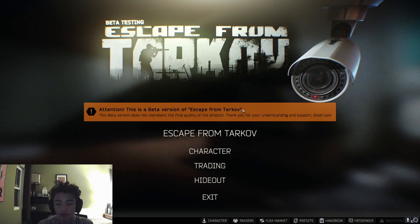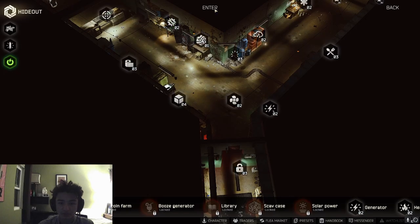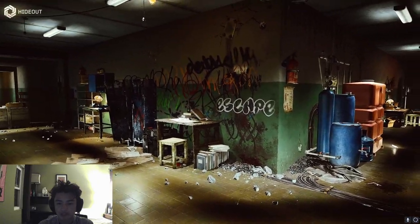Hey guys, this is a video on how to fix a hideout glitch that happens in the range. The glitch is when you enter the range you have your cursor on your screen as well as your normal looking around dot in the center.